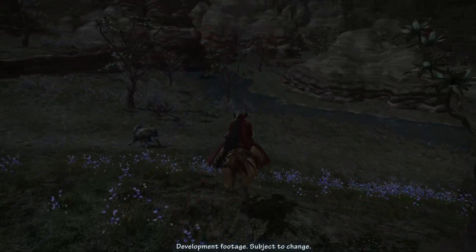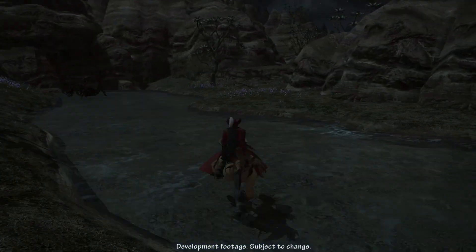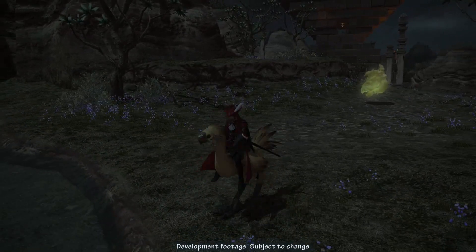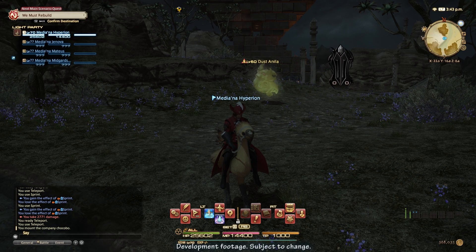At level 70, Ninjas will learn Ten Chi Jin, a cooldown with a duration of 10 seconds and a recast time of 100 seconds. It doubles the potency of all ninjutsu, reduces the recast time of ninjutsu to one second, and eliminates required mudra consumption for ninjutsu execution. Moving will cancel Ten Chi Jin.